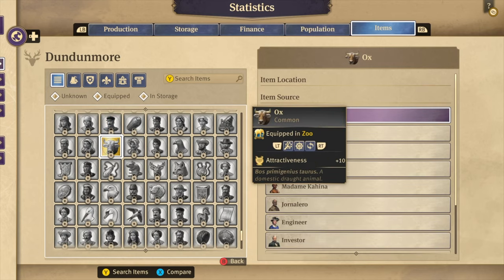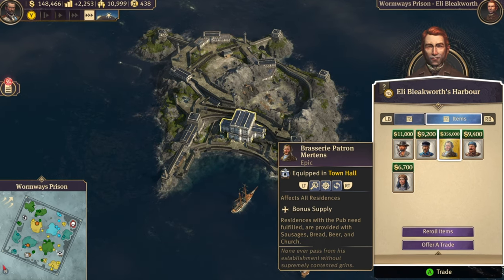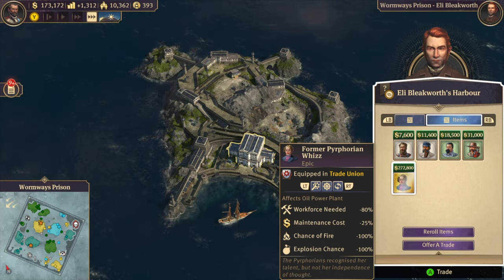Like I mentioned in my previous video, you can always take a look at Eli Bleakworth's inventory. You can even reroll the items for 5k, which costs 5k more each time you do that, but it also rerolls automatically with time. So just check up on him once in a while to see if he has any good items to buy.